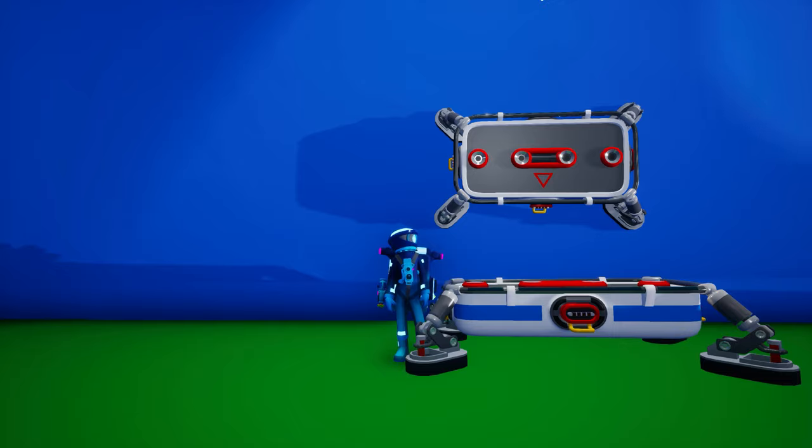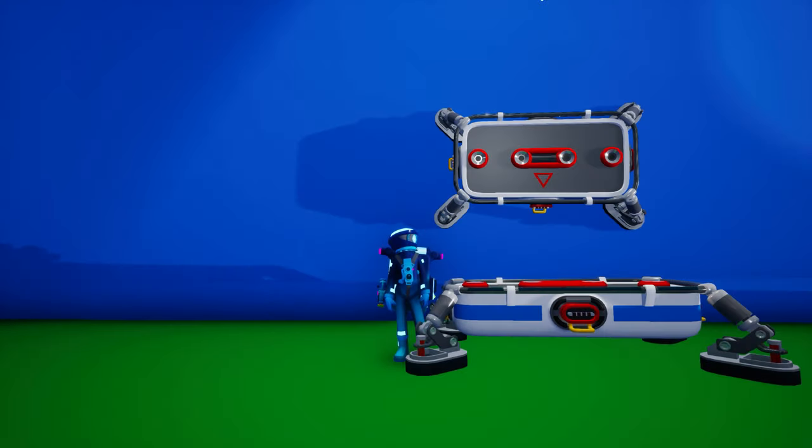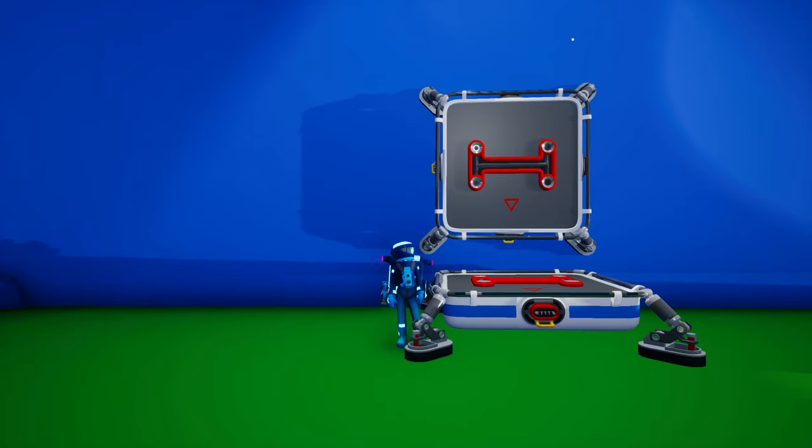There are four tier sizes for all objects in Astroneer. Tier 1 is easily identified as one single attachment or storage slot. Tier 2 attachment slots are identified as a pair of tier 1 slots surrounded by a red outline, and can hold two tier 1 objects or a single tier 2 object. Tier 3 attachment slots appear as a pair of tier 2 slots, and these can hold four tier 1 objects, two tier 2 objects, or a single tier 3 object.